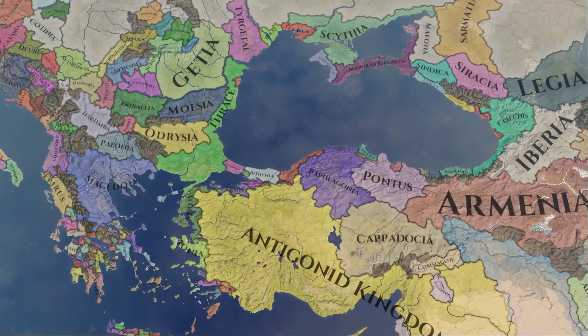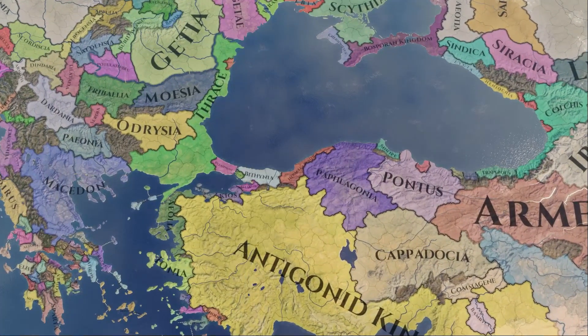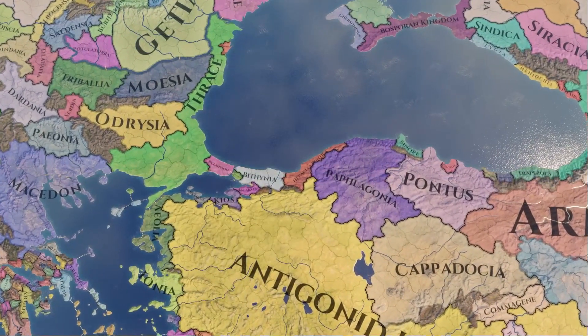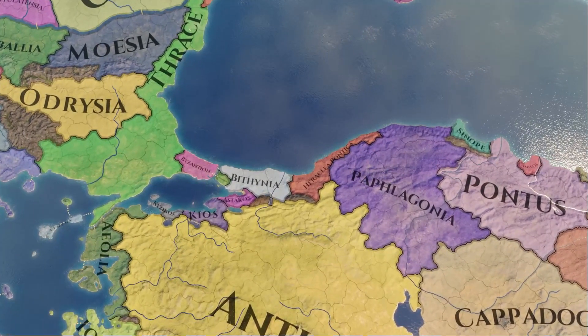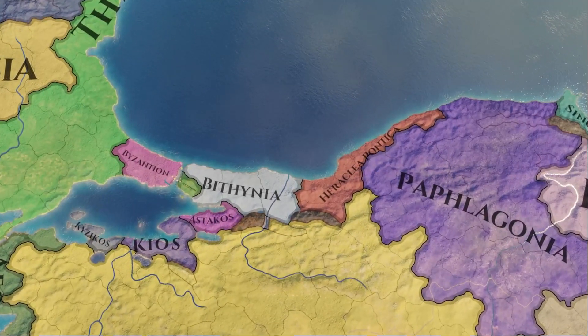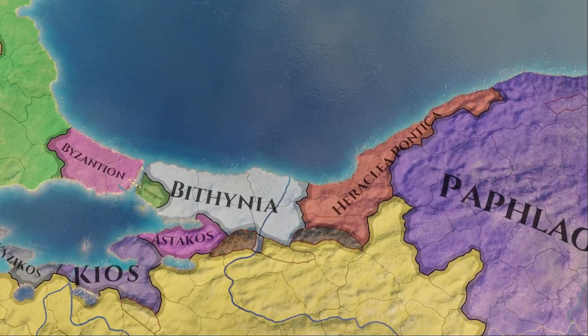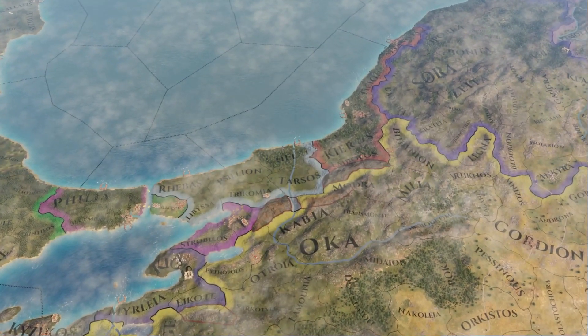Next up on the list we have the Heraclea-Persica achievement. Starting as Heraclea-Pontica, you must form Persia whilst your ruler belonged to the Hashemini dynasty — the same dynasty as the great Persian ruler Cyrus the Great. The difficulty of the achievement lies in the starting location and the religious and cultural shift required to form the ancient empire of Persia as Heraclea-Pontica.